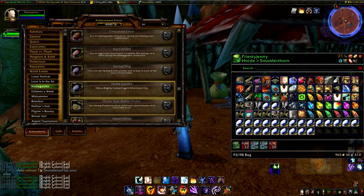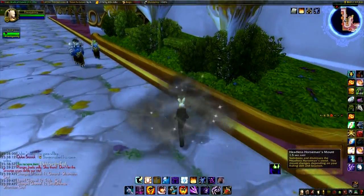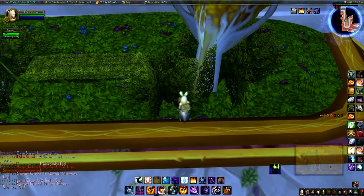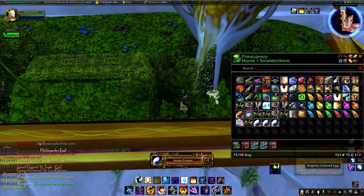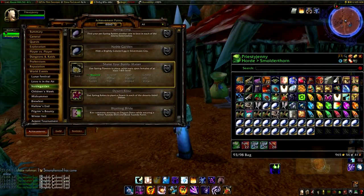For Stormwind Alliance players — I was in Silvermoon because I'm Horde — what you'll want to do is go to the vendor and buy an egg for five chocolates, then hide it somewhere within your city. I took it literally and hid mine in the bushes. Get your achievement, and make sure you collect it again because you get a chocolate back, which is nice.